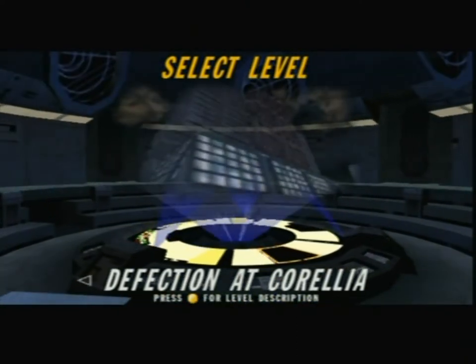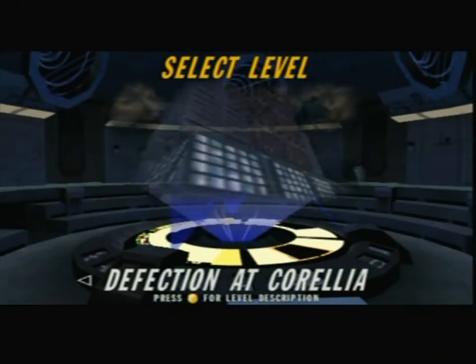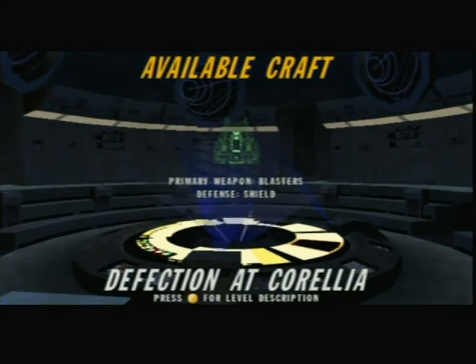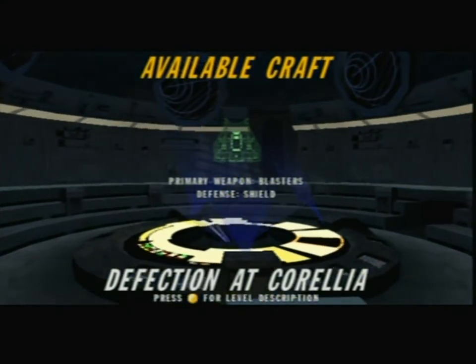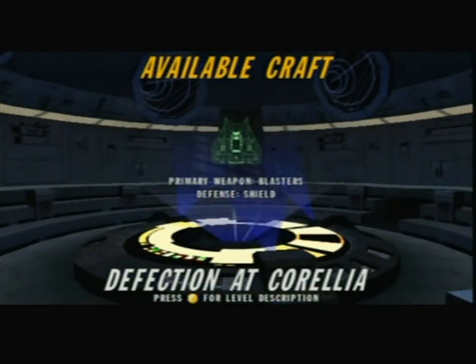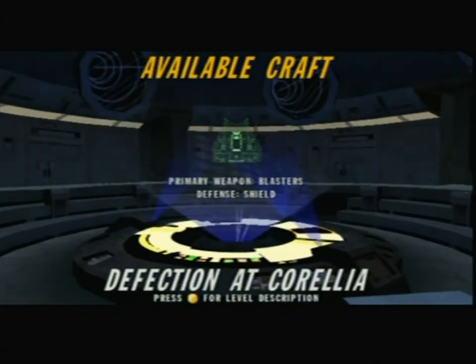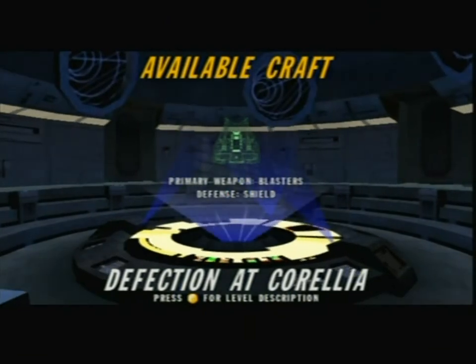This mission has two facets, which you're going to see as we get into it. It also has a new vehicle for us to check out, just like the last one did, so let's go ahead and jump right in. Our only option for vehicle for this mission is the speeder, which you may have seen if you've watched The Empire Strikes Back — you definitely have. Let's go ahead and get our craft bio from General Raiken.